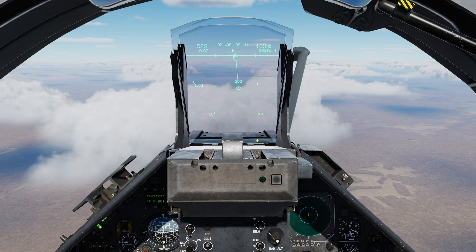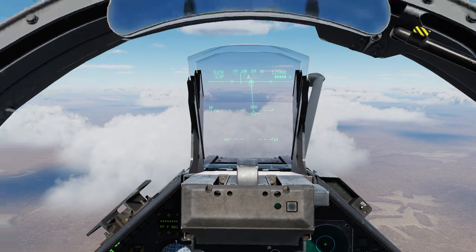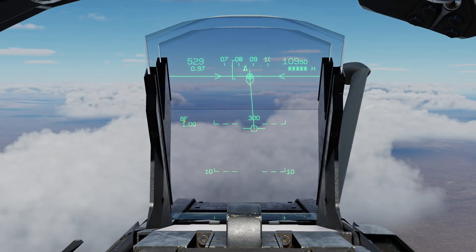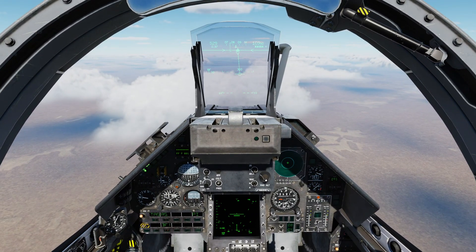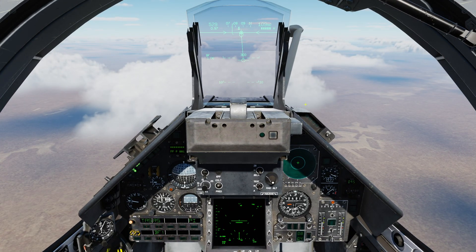Let's pause here and confirm all of the symbology. First thing we have is BF, confirming we're using high drag bombs. We have the impact location shown as a hexagon with wings — that means the position is currently accurate. We have the bomb fall line, which comes from the flight path marker, and then the allowable pitch range. This is the initial set of symbology; more accurate symbology appears once we get closer to the target. I'm going to reset the aircraft and get closer to the bombing range, then show the symbology you get close to the ground and target.